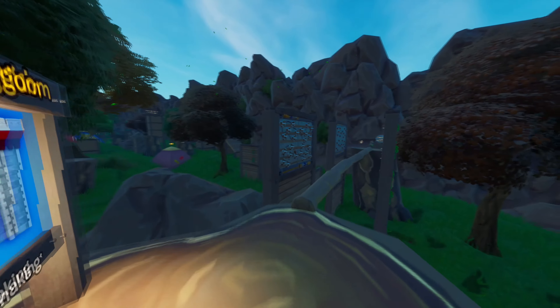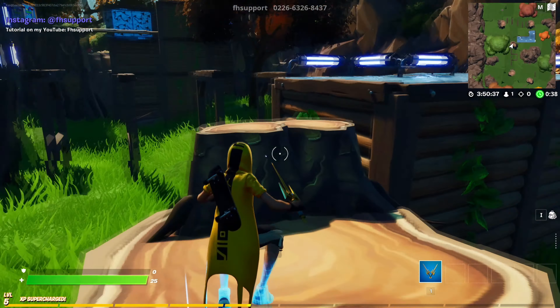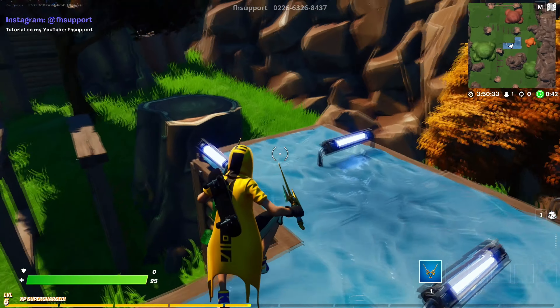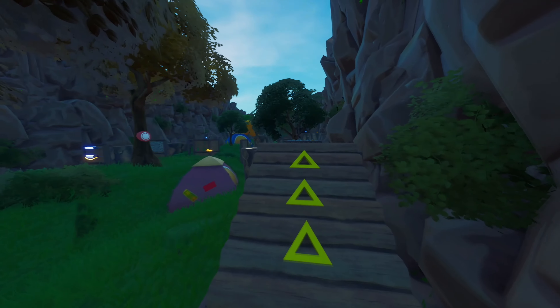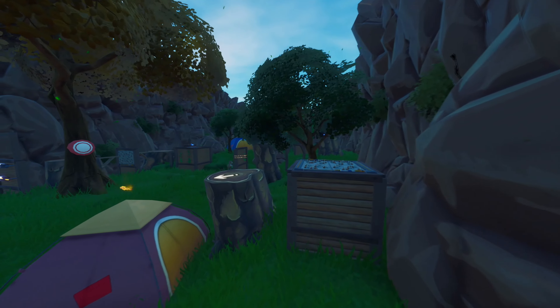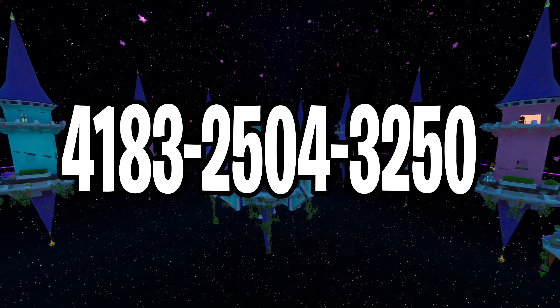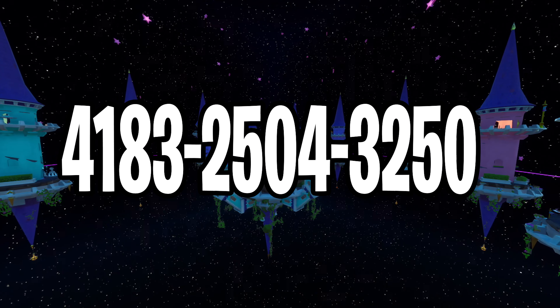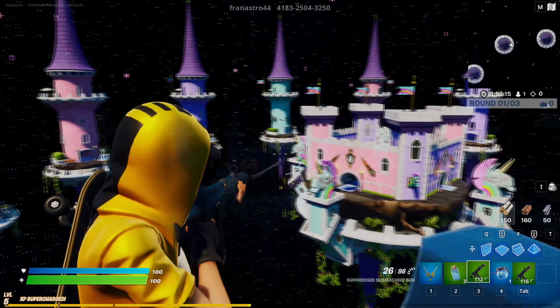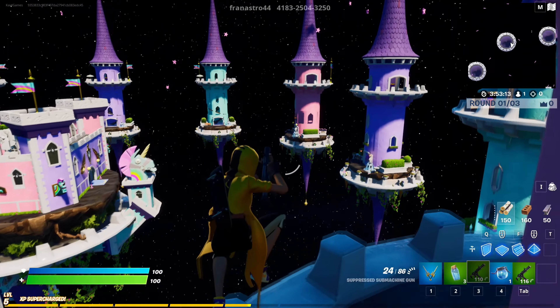Moving over to the 7th map on the list, which is a 100 level default death run map. Here we have a super fun and easy parkour slash death run map where you can complete a bunch of parkour levels. After each level, you will get checkpoints and each jump will be different — starting off with moving traps, then a bunch of bounce pads, then even moving blocks and so much more. So if this is something you've been looking for, then check this map out.